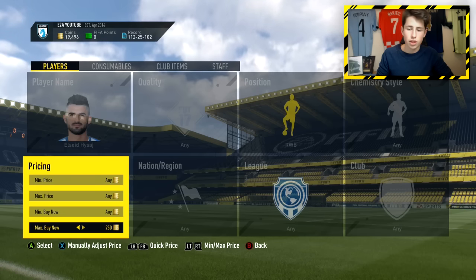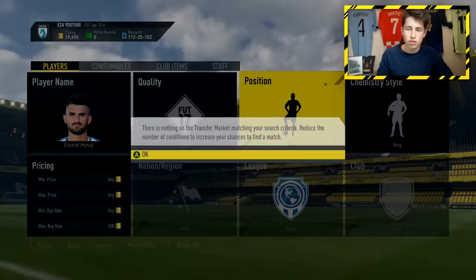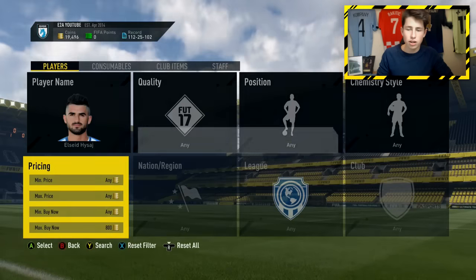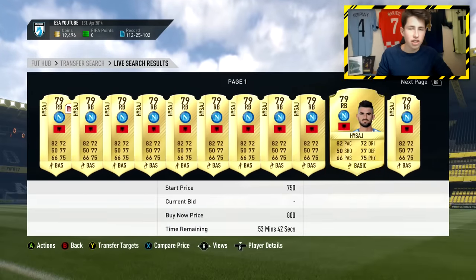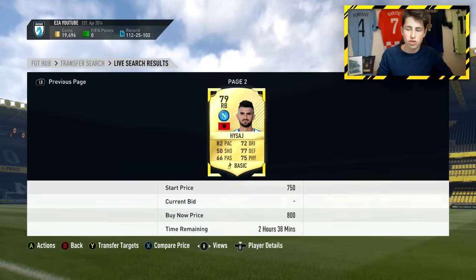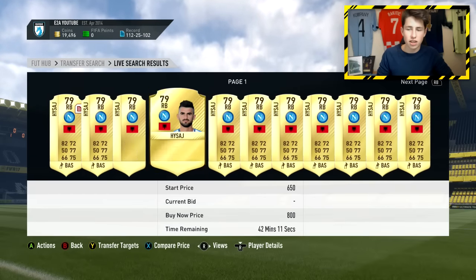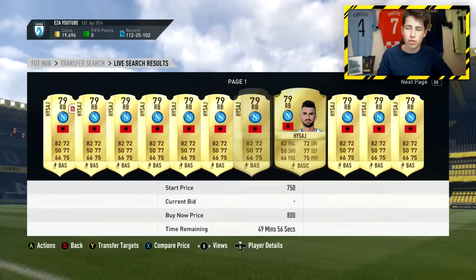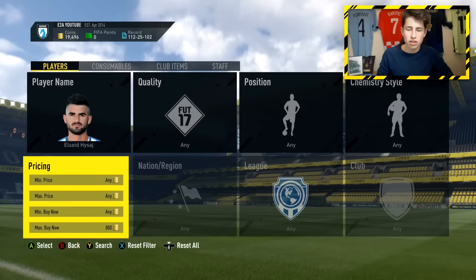If we see what he sells for normally — I think he is a discard price player. About 800 coins. I could get him, get that position change card, and convert him for a total cost of around 1,000 coins. Then list that card for 1.3k — I'm not going to do that because that's not going to be the most amazing profit. I want to find a slightly better player to do this with.